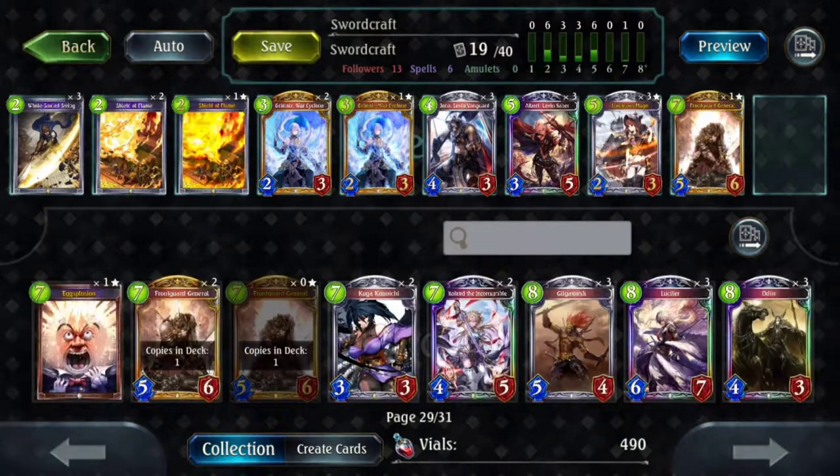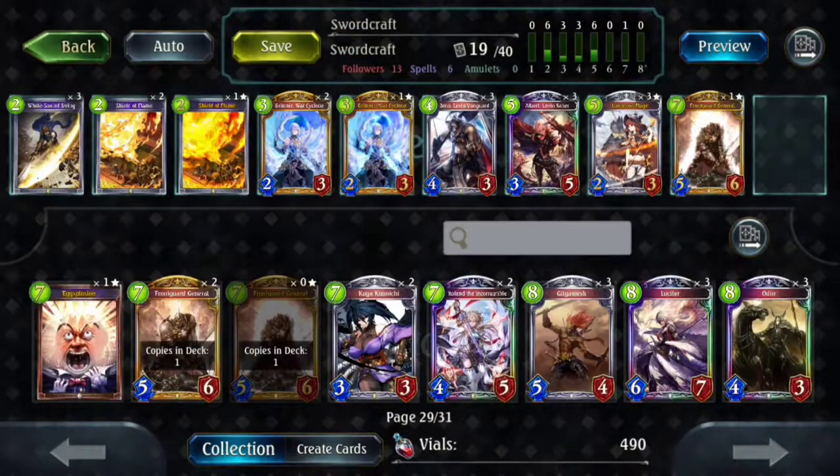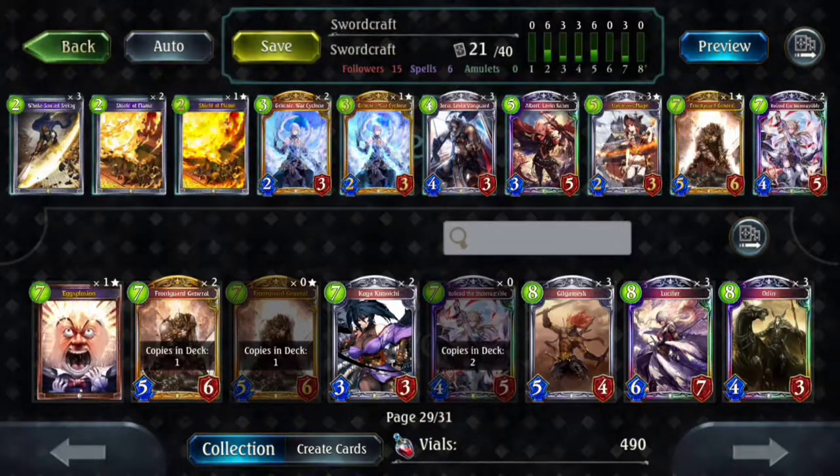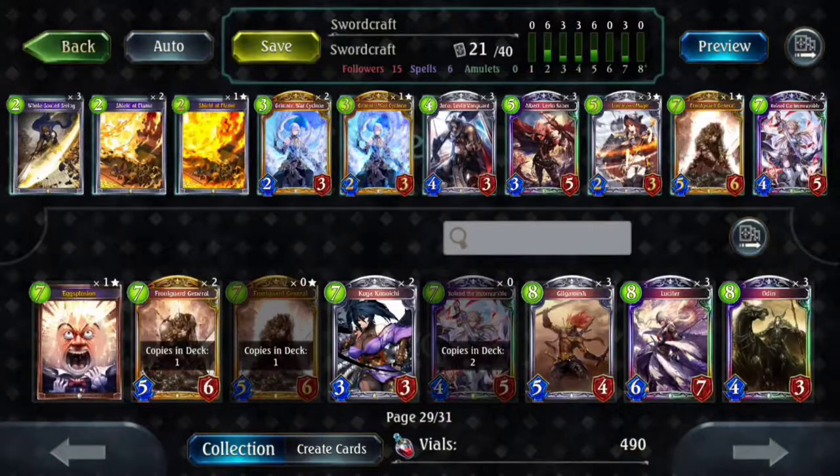So this is what I would probably call the core right now. There are a few things that are missing, like two-drops and whatnot, but we can go ahead and pick and choose how we include those in the deck. I also want to throw in two Roland. You could probably do one Roland and that'd be fine, but I think two is better because it makes all of your followers above five HP a lot stickier. I've had games where it's been very hard for my opponent to kill stuff like my Front Guard General just because Roland blocked so much HP.